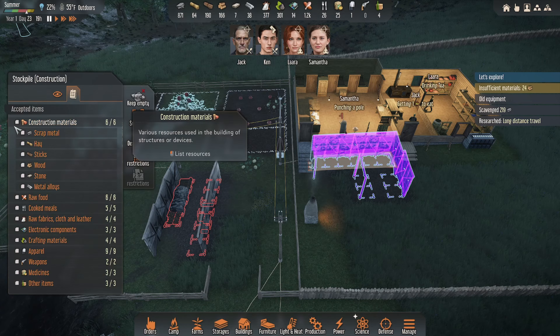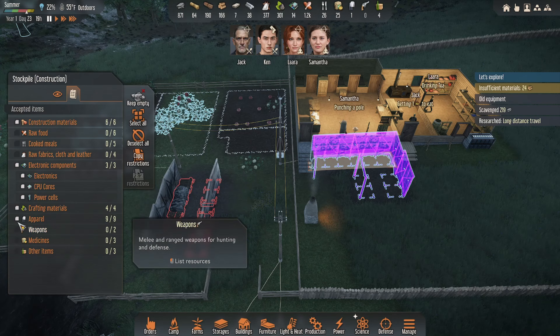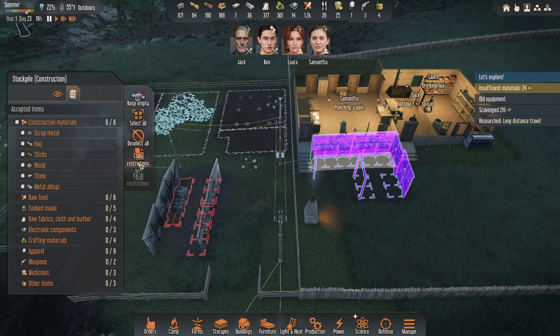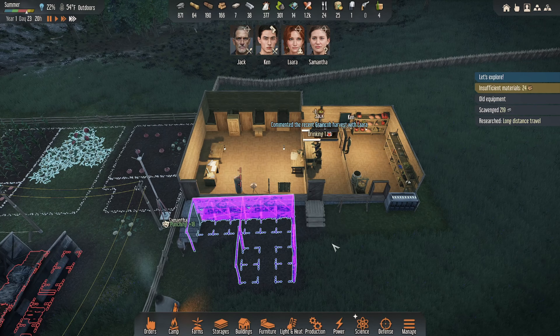We need to set priorities. I want none of this in here. I want only construction materials in here. We'll copy restrictions, paste restrictions, paste restrictions. Let's get this done, baby.